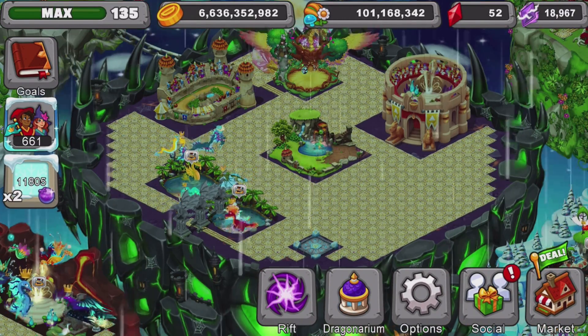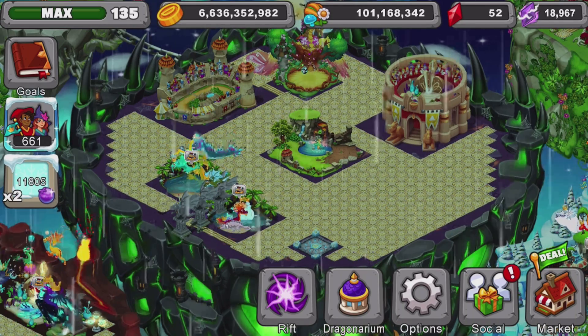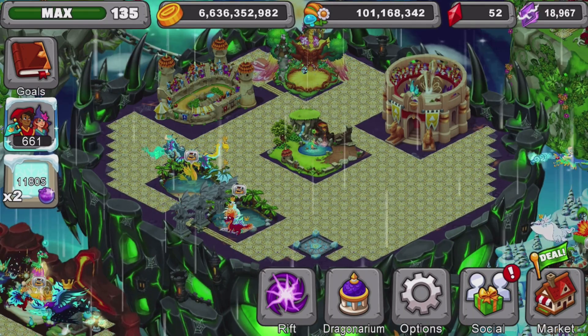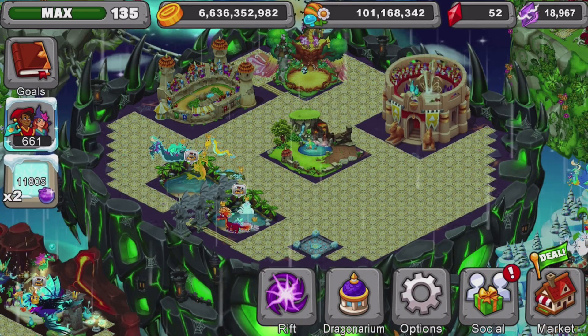Now let's get into more competitive strategies. There are a few kinds I'm going to talk about: a basic gold farm and a competitive gold farm. The basic gold farm is when you take a whole island, dedicate it to just rainbow dragons — throw a bunch of rainbow habitats and rainbow dragons on it. That's a good basic gold farm.